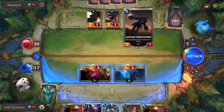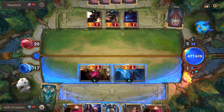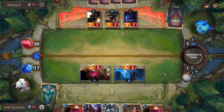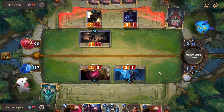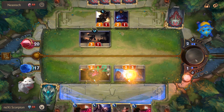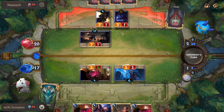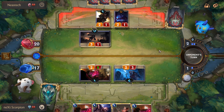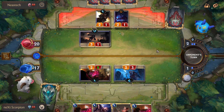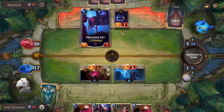He's gonna block this guy with this guy most likely. He's going for the Disciple — that's better for me I guess. Kind of. Pretty annoying. I'm gonna play Braum, but I still can't block his precious bet.